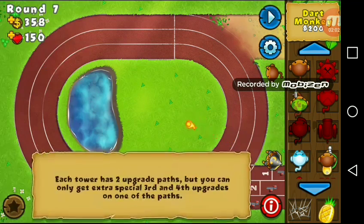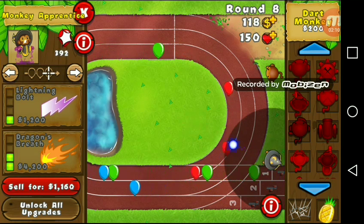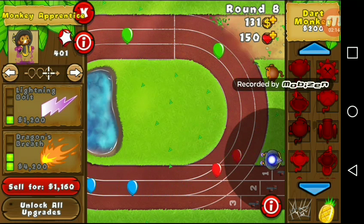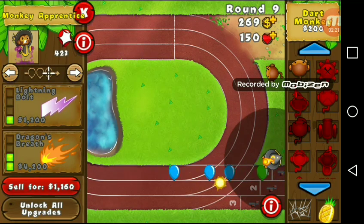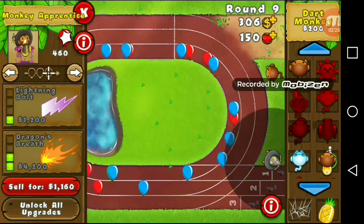Actually, maybe something different than Tornado. So now we can get Monkey Sense, which is really, really OP. Actually, let's get Dragon's Breath — Dragon's Breath is good too. Oh no, we're going to be losing lives right here, I bet you. And I lost a bet. That's just great — I just randomly bet something and then I lost it. This is amazing.